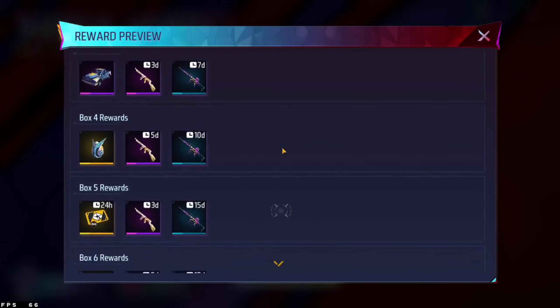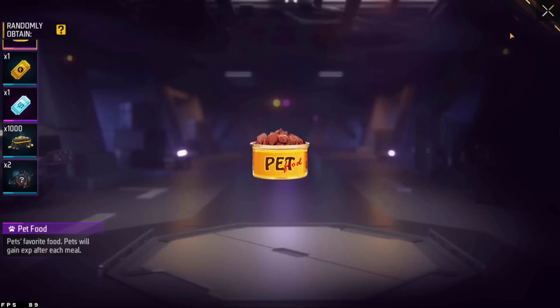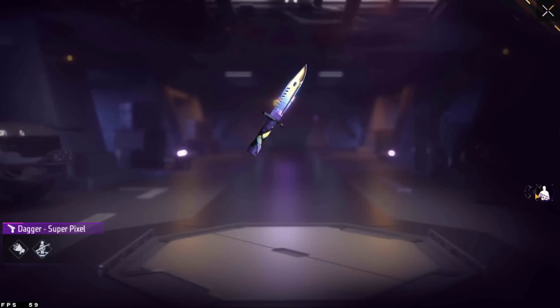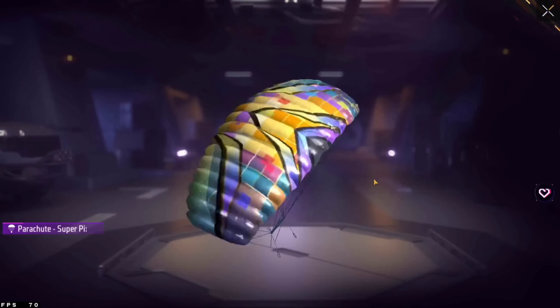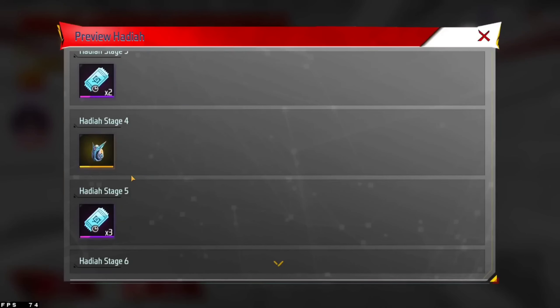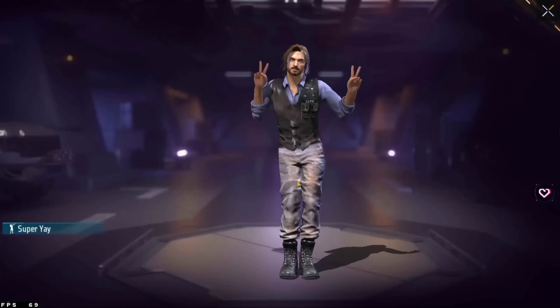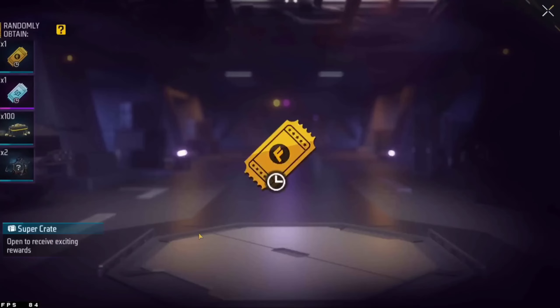There are some random items we can create. If you have some items missing, you can create a new team. You can add a parachute or a knife skin. There is also an emote.